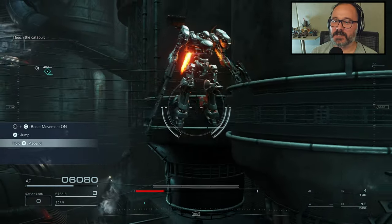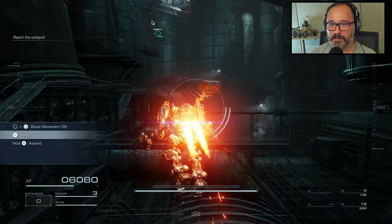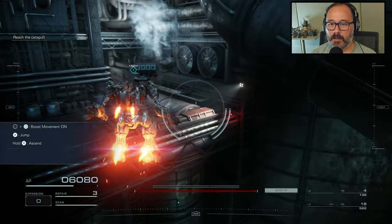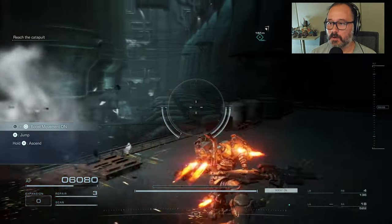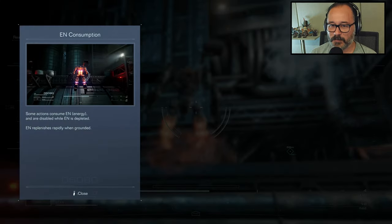So we can hold X to ascend. It's been a while since I've played an Armored Core game — back when I played it was just Armored Core 5. Whiffed it — we're going to require some practice. A little bit of practice here, boys. Still familiarizing ourselves with the controls.